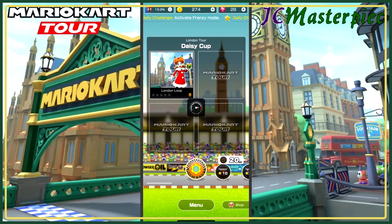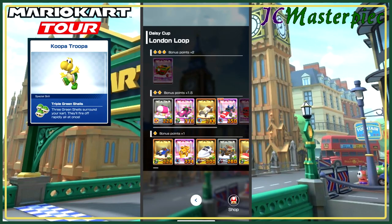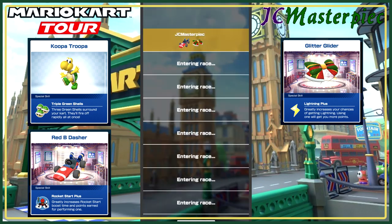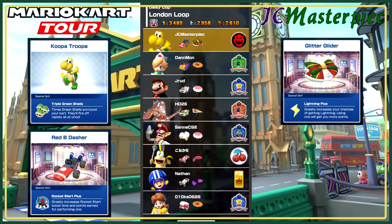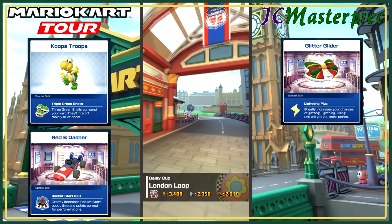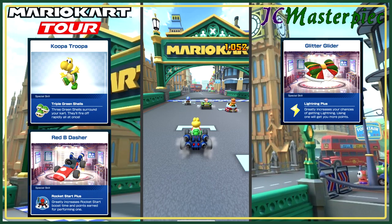We are starting off with the London Loop. We will take Koopa Trooper, we'll take the red Bee Dasher, and the Glitter Glider. I did a 10-pull and pulled all kinds of fun stuff — none of the premium characters, but a bunch of carts and gliders.